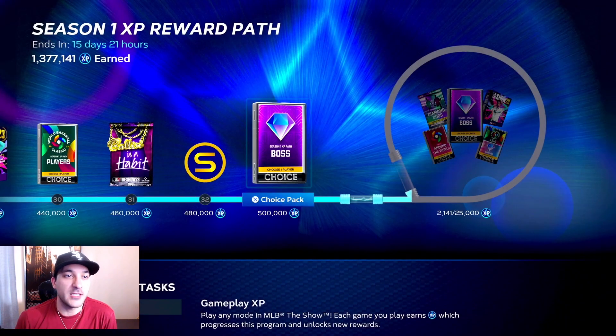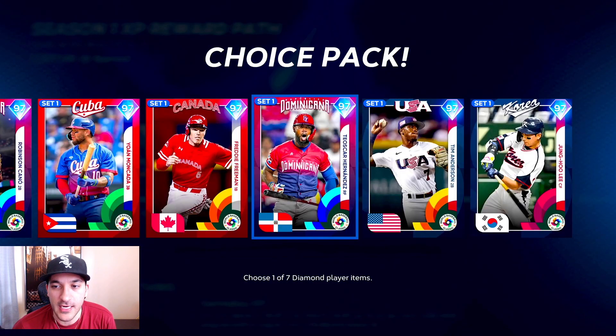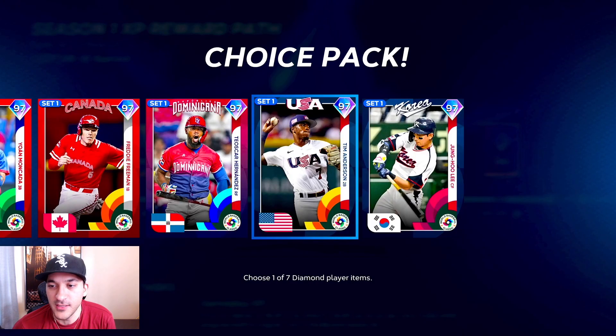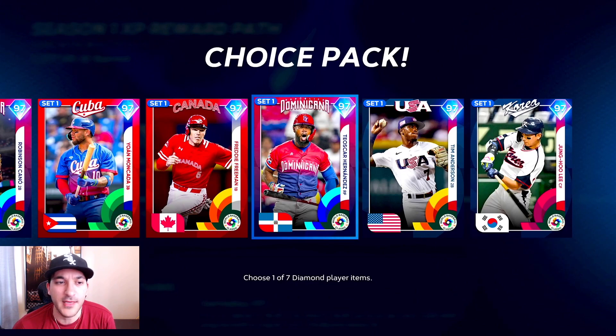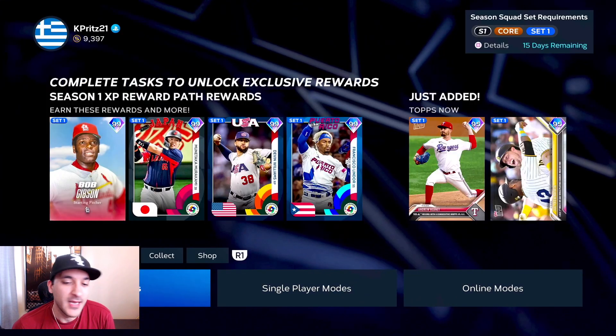As far as the XP reward path, since the last recap we've gotten three rewards. I did get another diamond boss pack, but I'm kind of over getting those - I want to get the around the world choice pack. I did hit a gold and got a charisma pack and a world baseball classic pack, but that's not really what I want. I also got five show packs. Looking at the screen, I need to choose from one of these players, though I don't really want any of them. We'll probably take the charisma pack.